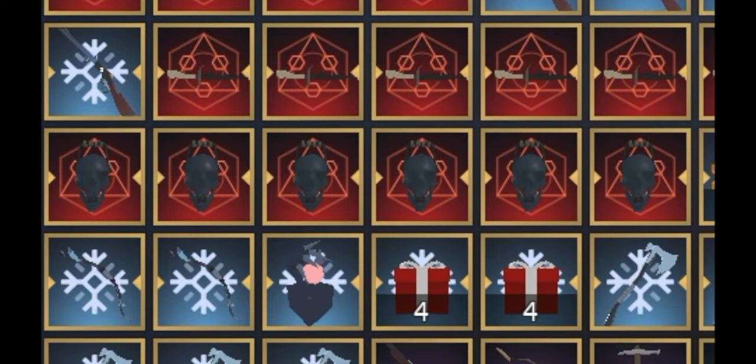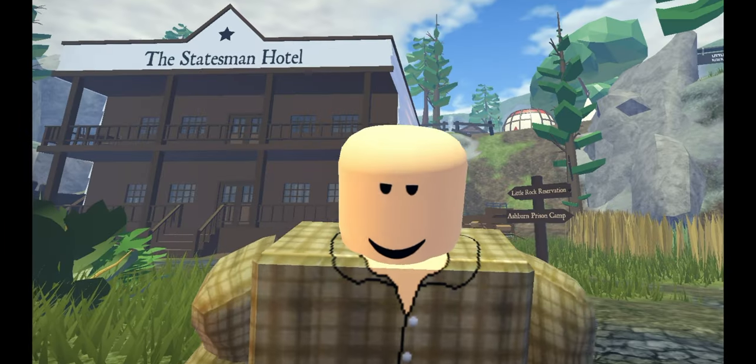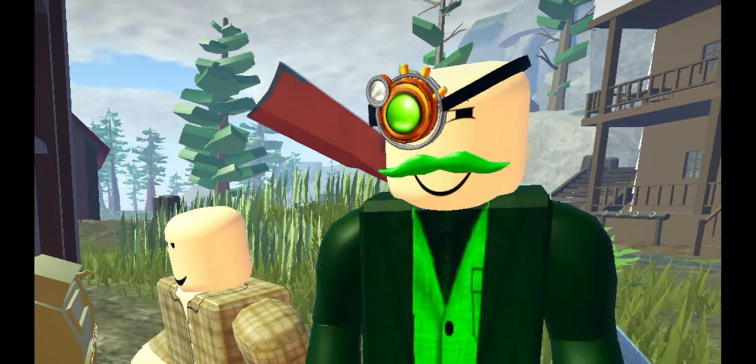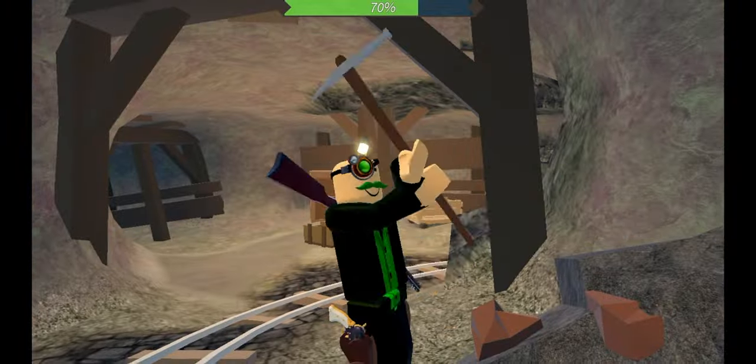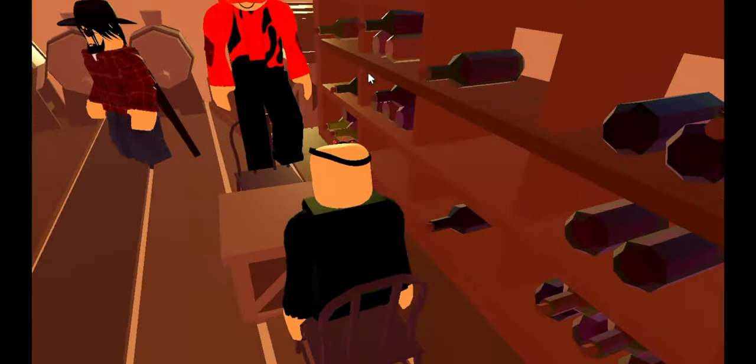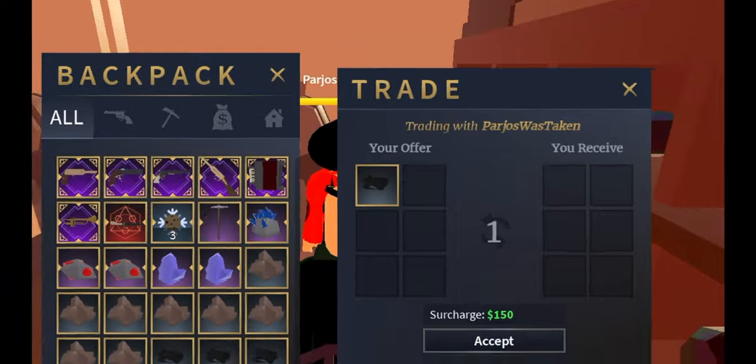To do this, you'll need items to fill up your inventory space, a black market key, and a friend. Don't worry if you don't have any friends — you can use an alternative account as a substitute. Go to Copper Gulchmon and get an inventory full of ore to use as filler items.